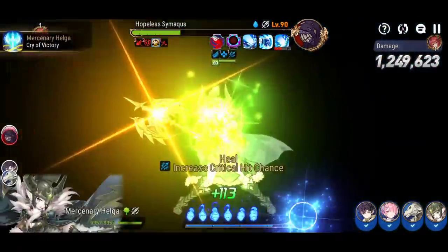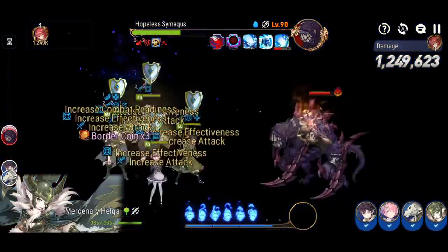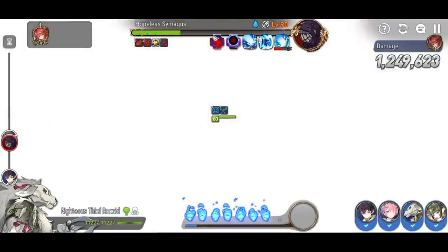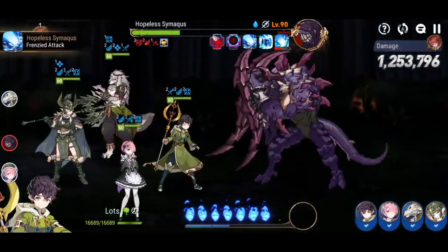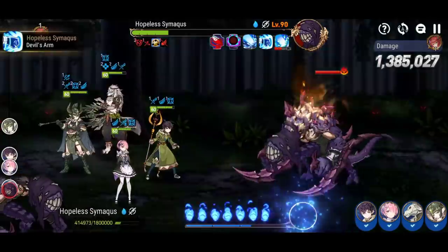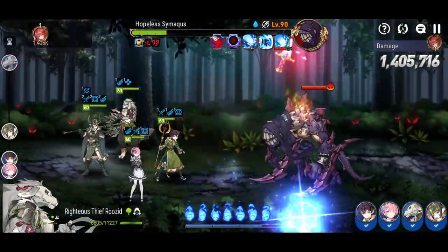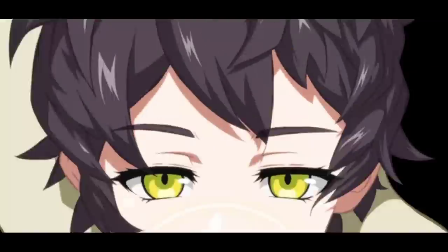You're constantly applying attack buff — not only from the Silver Rain artifact on Rosid, which gives attack buff to Ram, but Ram also gets a great attack buff from her skill 3. You can consistently extend this great attack buff with each reapplication, and Mercenary Helga provides team-wide attack buff as well.